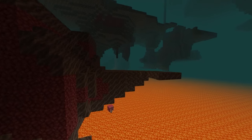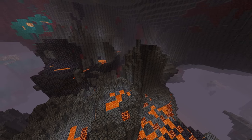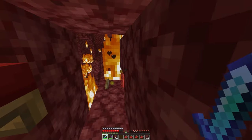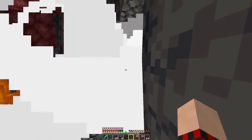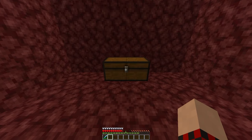When mining for ancient debris the biome you mine in actually matters a little bit. The crimson forest and the basalt biomes are the two biomes you want to avoid in the nether. In the crimson forest, hoglins can spawn and sneak up behind you. In basalt, there are a lot of hard blocks that will slow down most mining methods, so it's better to find somewhere else to mine.